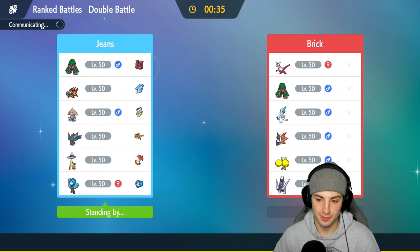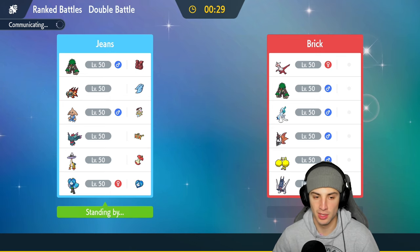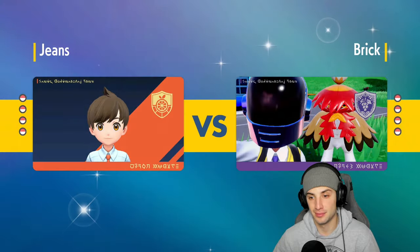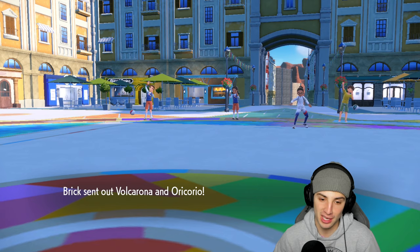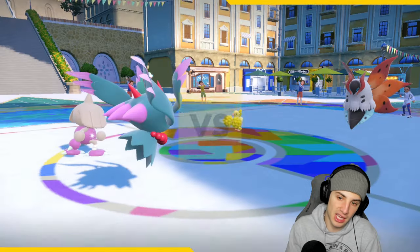Hitmontop is coming in here for the lead with the Clear Amulet, which I really like. The only Fake Out user they have is Rillaboom, so if they lead Rillaboom we could just Fake Out it. Chi-Yu in the back with Choice Scarf, and Ogre Pond as well. They end up leading Volcarona and Oricorio - they're looking to Quiver Dance up. Already know what's happening - Intimidate flies through!